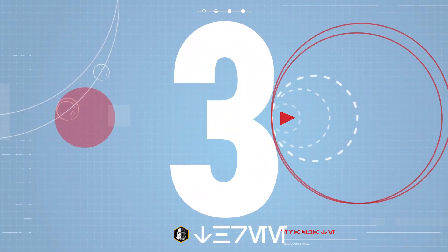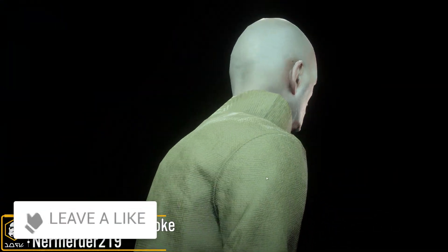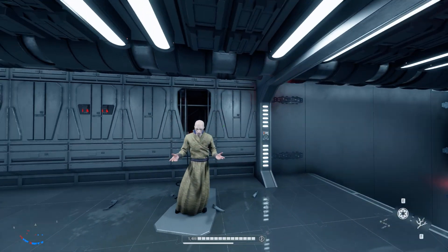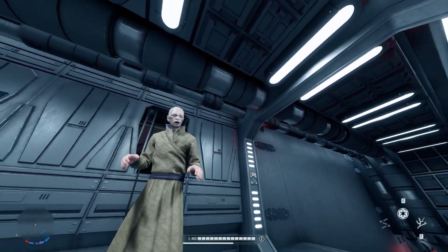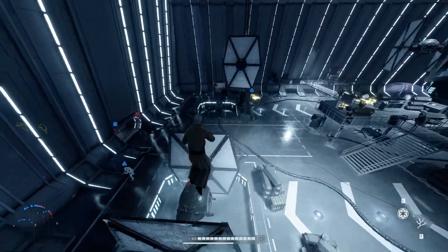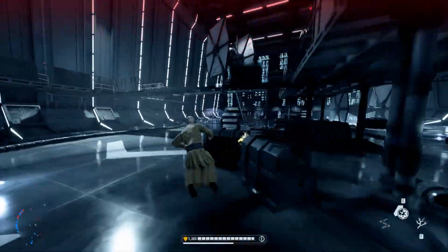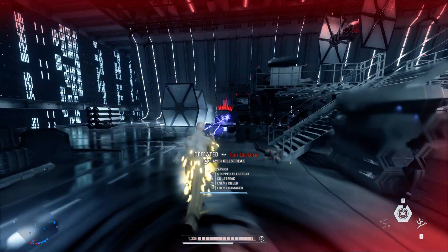In 3rd place this week I've got the Supreme Leader Snoke mod from NerfHerder219. This replaces Emperor Palpatine with Snoke. Even though the face is not as good as one of the previous Snoke mods, that one hasn't been updated in a very long time, so this is a more up-to-date version and it's a good attempt. The cloth work and clothing are a real highlight — great job there. There is a custom icon for the collection and respawn menus, and there are also voice lines for in-game emotes and random chatter.